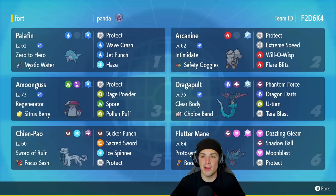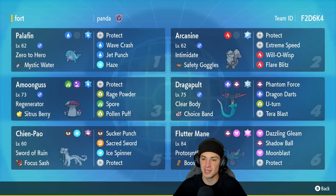Arcanine is going to be our second Pokemon, or as I like to call it, Over-reliable. It's got Intimidate, Safety Goggles, Protect, E-Speed, Will-O-Wisp, and Flare Blitz. Loving this moveset for a Shen-Pal team. Our third Pokemon is going to be Amoonguss — great little support Pokemon and really strong in trick room. It's got Regenerator, Coba Berry as its item, Protect, Rage Powder, Spore, and Pollen Puff.